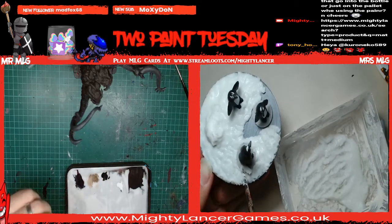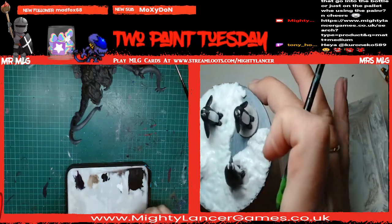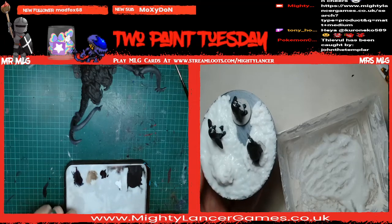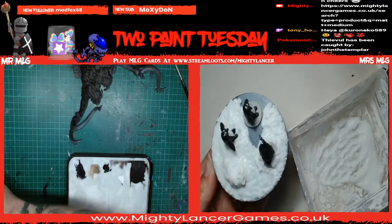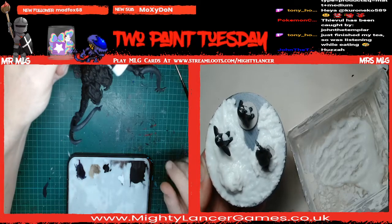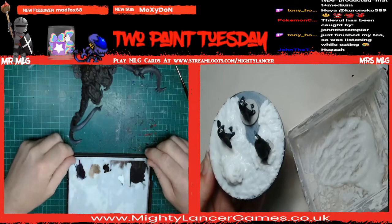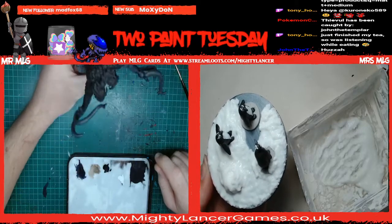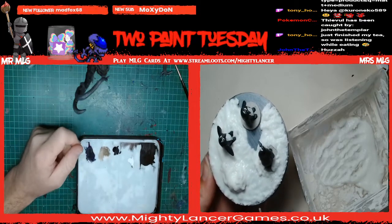Right - does the Vallejo additive go in the bottle or just on the palette? I've only ever used it to mix with the paint on the palette - never tried mixing it into the bottle. You don't need much, just a couple of drops - tiny tiny bit. It's clear in the bottle with a little bit of whiteness when it's out. I would test it though - don't do it on a model you're really loving, give it a test on something first. A couple of drops should be fine.